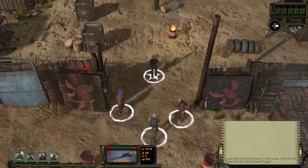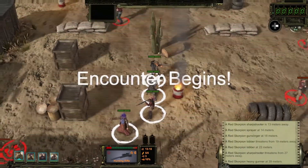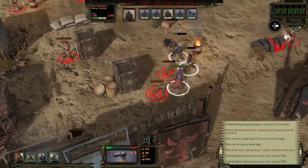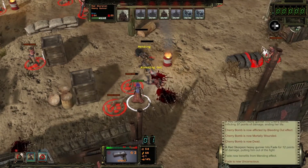Let's have a look at some of those squad choices and how your decisions in combat affect the outcome. Rushing into the wrong situation can make for a fast end in the Wasteland — this squad has bit off more than it can chew.